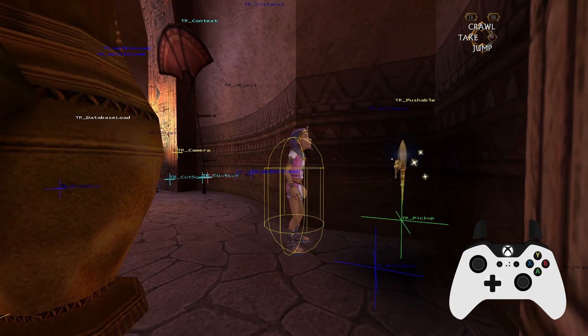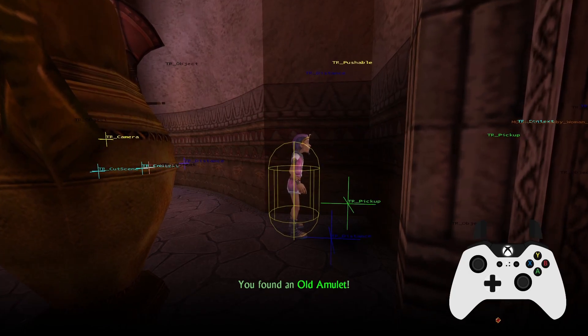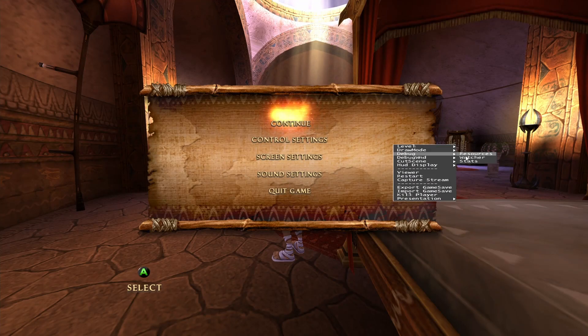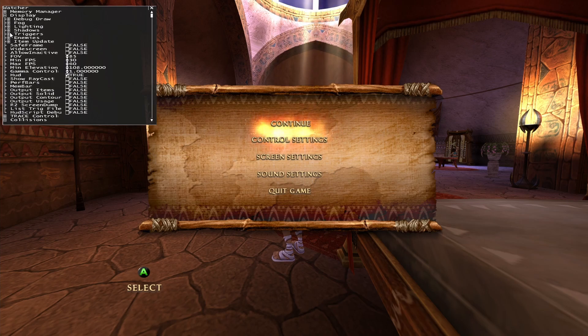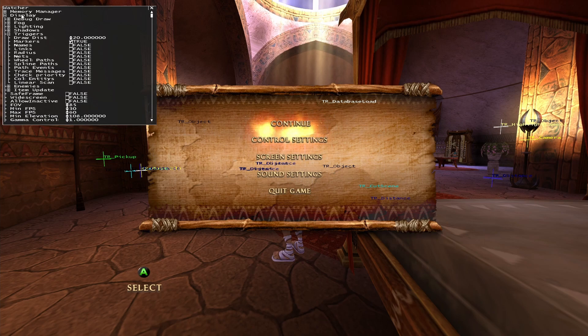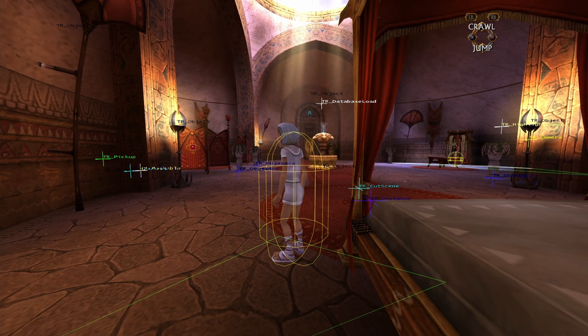If you don't know how to enable dev mode, I'll leave a link in the description to a tutorial I made on both enabling and using dev mode. By opening the Watcher menu, clicking on Collisions and ticking both boxes, you'll be able to see the Prince's hitbox. Unfortunately I haven't found a way to enable item hitboxes, however by going to Display, Triggers and checking the Markers box, you can see roughly where the amulet hitbox begins. This makes it much easier to guess the correct time to press the take button.